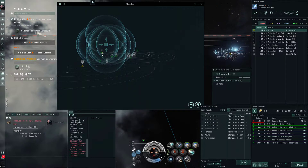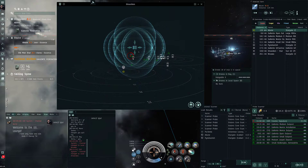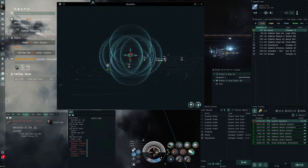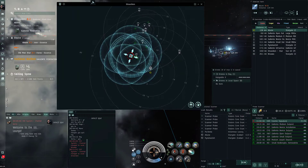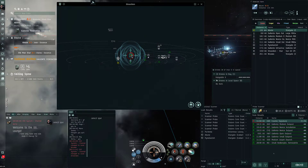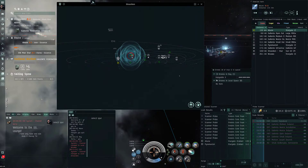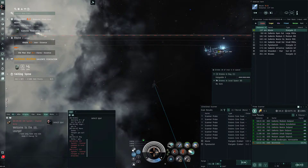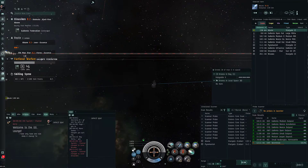Another one in local - who's this? No one on the gate - gate didn't flash, didn't hear any noise. A luxury yacht - those are neat. I still have one of these. If you fit them right and put really expensive modules in it, you can make it go below two seconds - covert ops, interdiction nullified, passing untouchable unless you mess up. It doesn't have much cargo space though, like ten, similar to a shuttle. I guess you could stuff it full of blueprints.